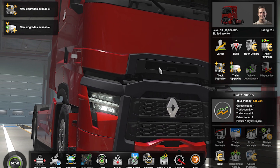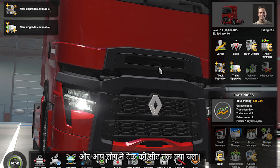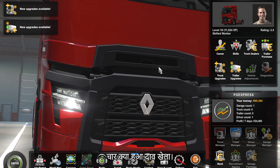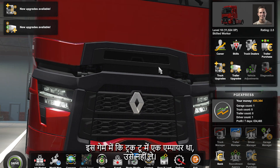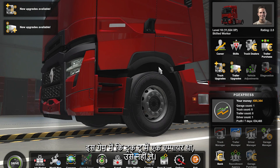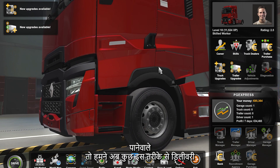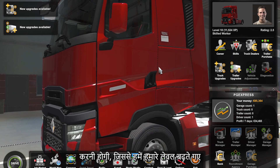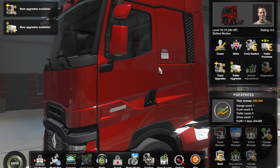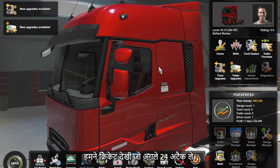In Euro Truck Simulator 2, we currently have about 85,000 in-game money. We need to reach one lakh, so we will have to deliver more loads to increase our level and earnings. In this video we have created a strategy for the next episode.